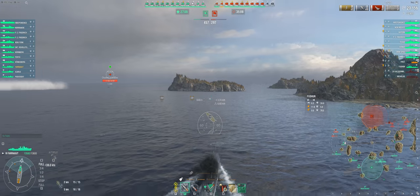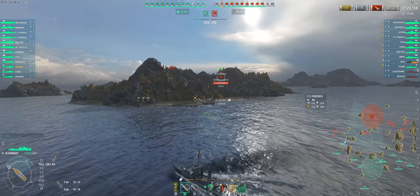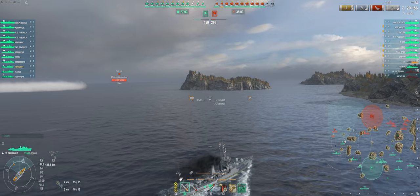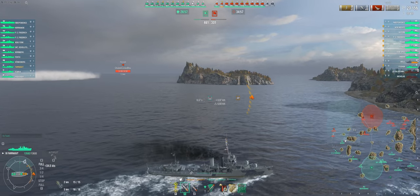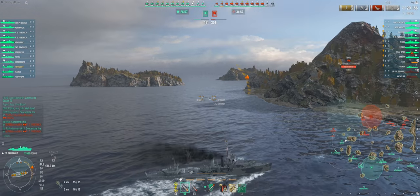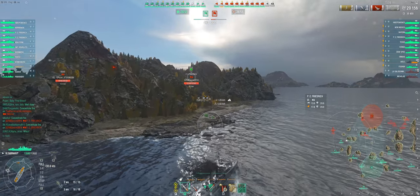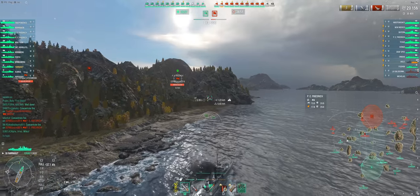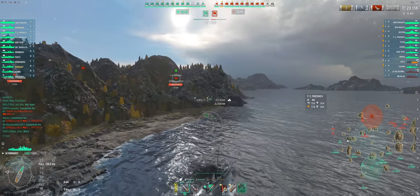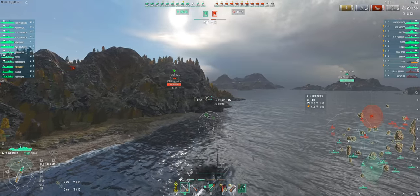As I move to engage the two destroyers, an enemy battleship appears to my right and I'm actually in a good position to try and ambush her. Because one of the enemy destroyers is currently low on health and I have teammates still in the area, I decide to disengage from this fight to pursue the battleship. While performing moves such as this, make sure you know your target. In this case my target is a German battle cruiser with very strong secondaries, which means I don't want to get too close.